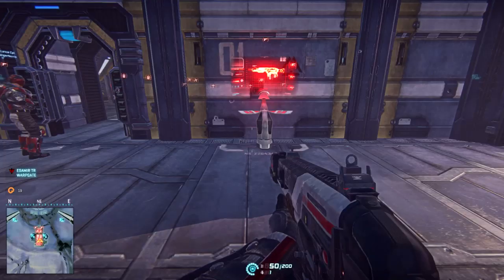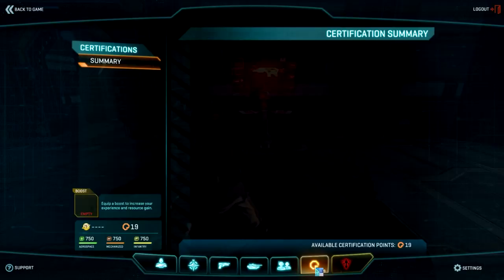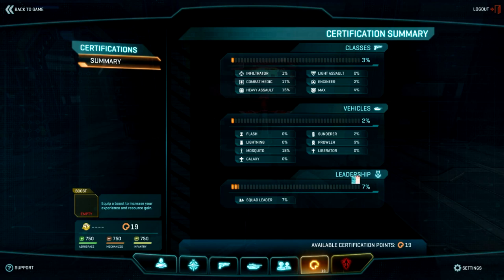There are two ways to access this menu. The first thing you can do is hit Escape, or you can hit M and hit the Certification button down below. Here you see all the classes, vehicles, and leadership areas that you can spend points in.